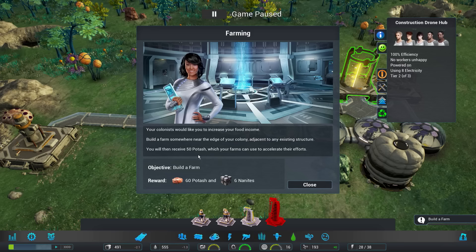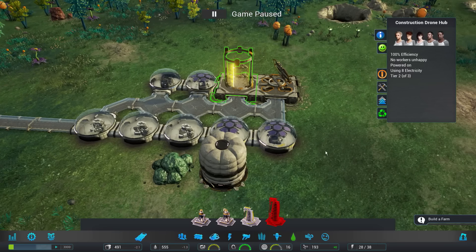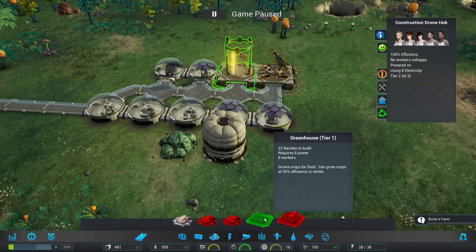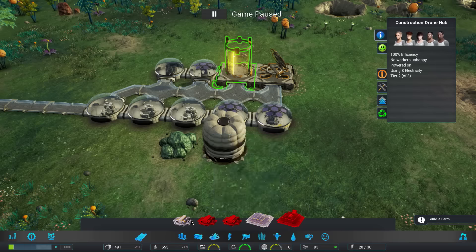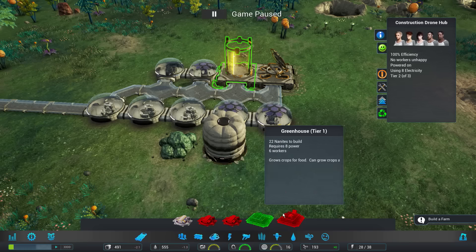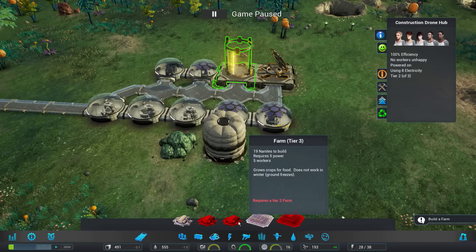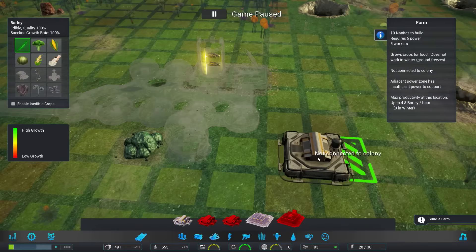You will receive 50 potash, which your farms can use to accelerate their efforts. We want to get a farm up and running. Under farming structures, we have the greenhouse, which lets you grow during winter albeit at a slower pace, while regular farms will stop producing in winter. So it's definitely a trade-off. The greenhouse requires 6 workers and 8 power, while the farm requires 5 workers and 5 power.